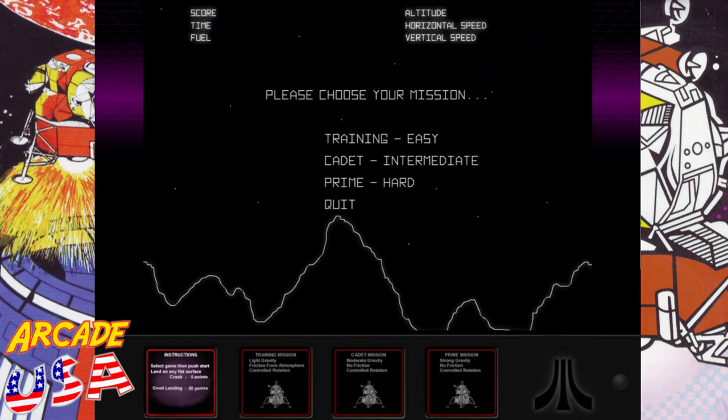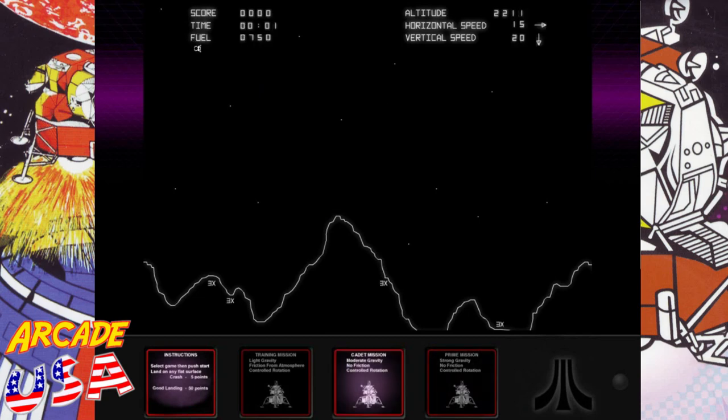We can choose Training, Cadet, or Prime — the hard difficulty. I like how the lights change down below just like the arcade game when you go to select. That's a nice detail — awesome. We'll do Cadet. Here we go — we're going to try for that 3X landing pad down here.